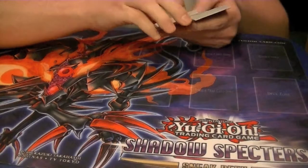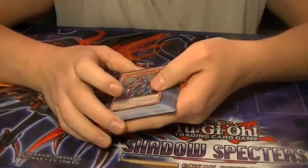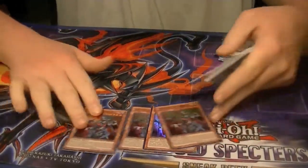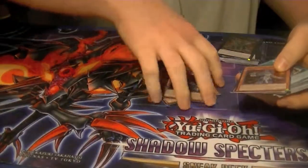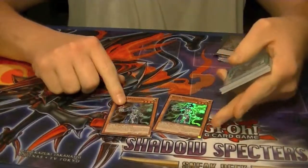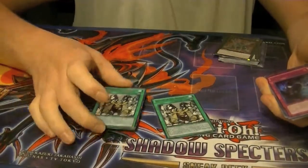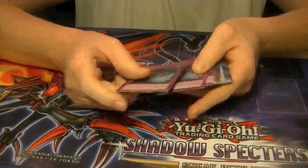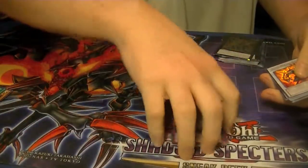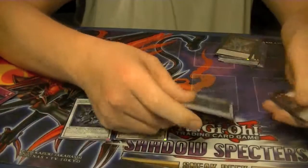For Ultra Rares, starting with Effect Monsters, we had Vampire Sorcerer four times. For Bujin Mikazuchi, we only pulled two copies. For Spells, Return of the Monarchs — pulled just two copies. For Traps, pulled Sinister Yorishiro three times. For Synchro, Celestial Wolf Lord Blue Sears, pulled three times.